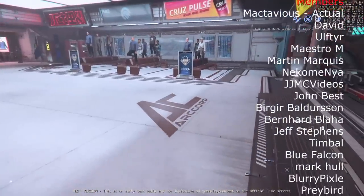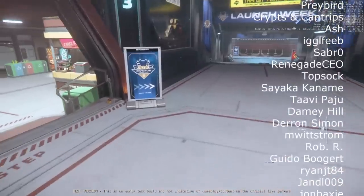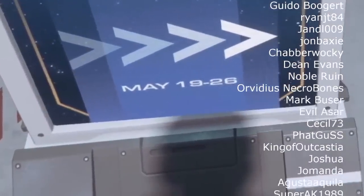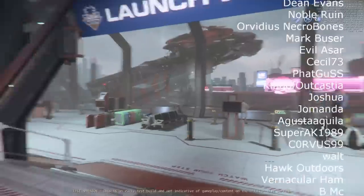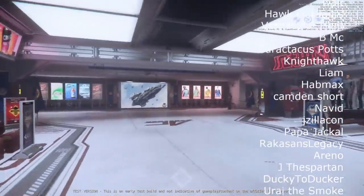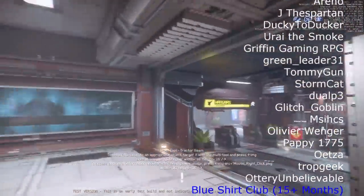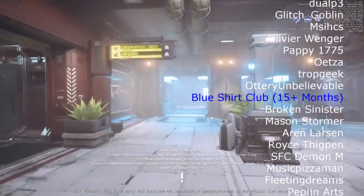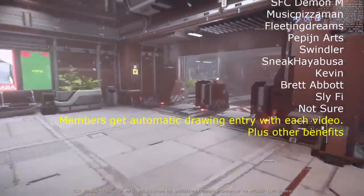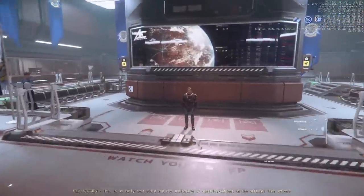CIG has given 3.19 a relatively short time in Evacati, particularly in comparison to 3.18, and it appears that this is reflecting a determination to have it ready for live release for Invictus launch week, so that any new ships and features released for Invictus will be added to the 3.19 branch rather than needing a 3.18.3 release to hold them. The one thing most users were hoping for from 3.19 would be a quantum improvement in stability and performance over all the problems seen in 3.18, and at least at the moment it is an incremental improvement — not a massive improvement, but every bit helps.